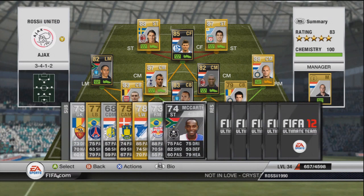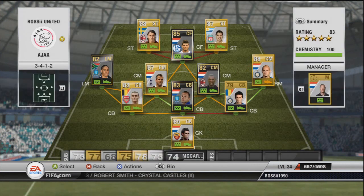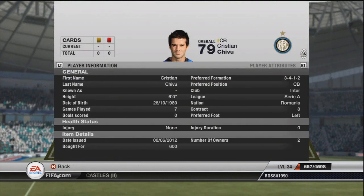Let's start with the goalkeeper. We have Stecker Lundberg, who of course now plays for Roma but played for Ajax a while ago. I'm not too sure exactly when, but I looked into it and he was the best goalkeeper available. For centre back number one on the right hand side, we've chosen Shivu — pretty average player on the game, nothing special, but he played for Ajax.